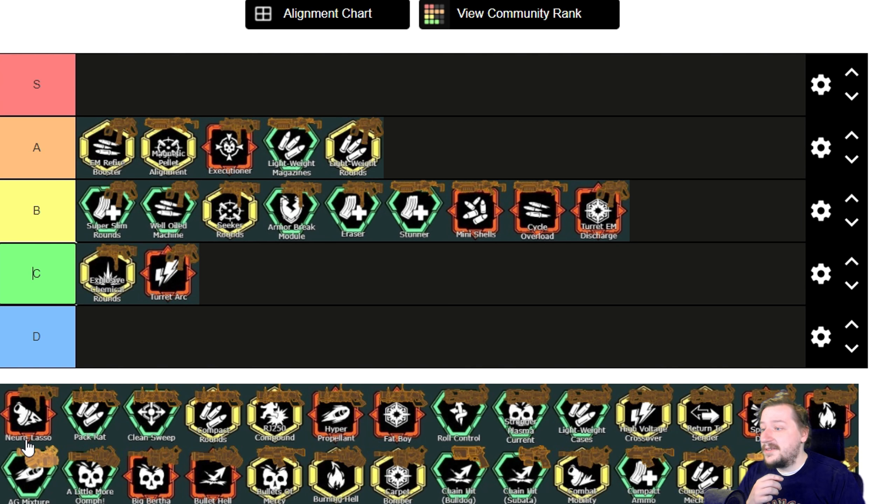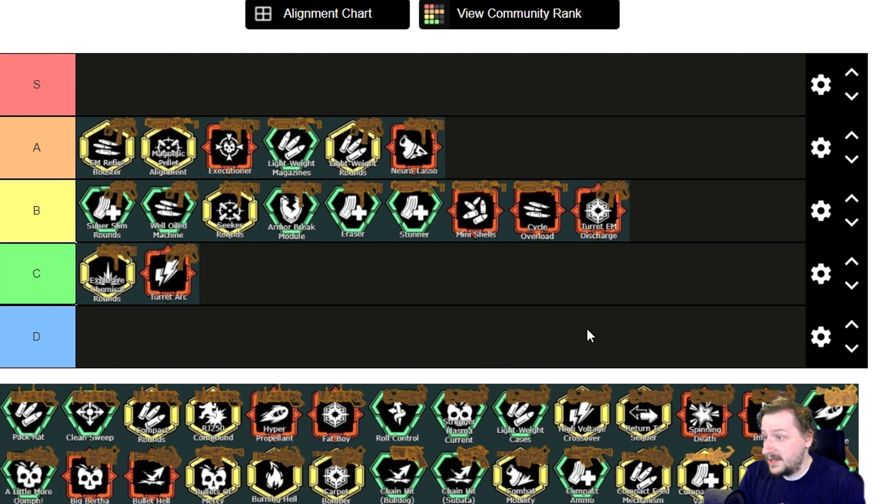Then we have Neuro Lasso. This makes it so whenever we're locked onto an enemy and we shoot it, we slow it down, though the slow decays very fast. It can stack multiple times with each lock. This comes at the cost of a slightly longer lock-on speed of 15% — not a huge deal. If you build an electric build where you're slowing enemies and having guaranteed electricity damage on the third shot, Neuro Lasso is pretty decent. I'd probably put this one up into A tier as well, on the low end.